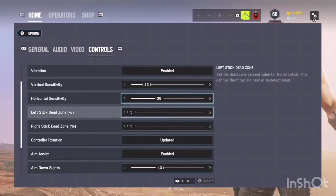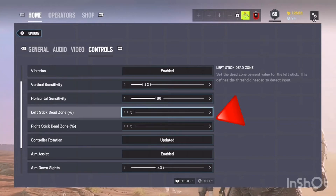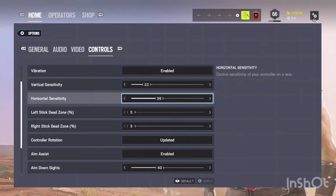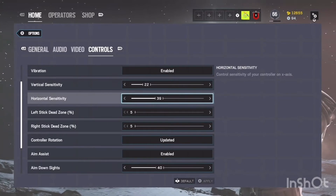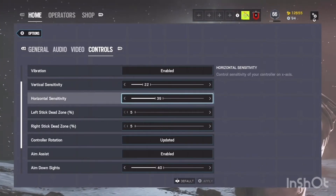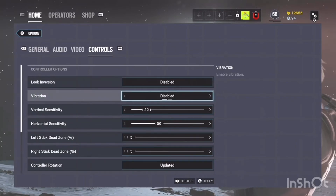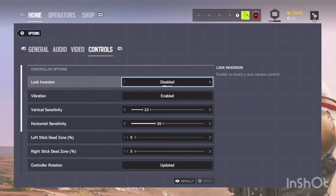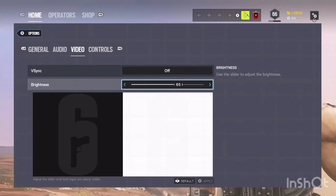For the aimbot to work better, set your dead stick zone to five for both sticks, which is all the way down. Put your sensitivity somewhere in the middle — not too high, not too low — so the sight can glue on better. Also disable vibration, because if vibration is on it will shake the joysticks and the aim assist won't lock on as well.